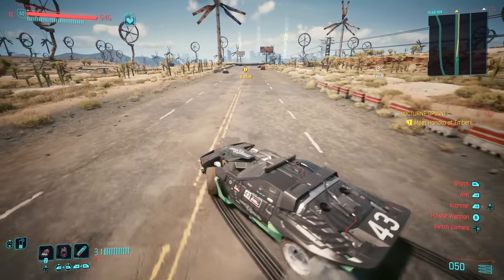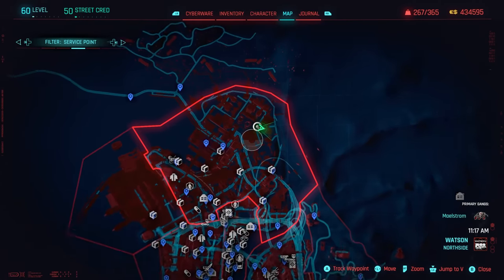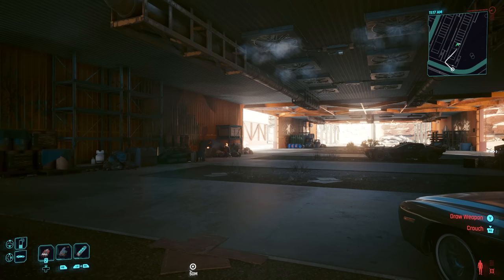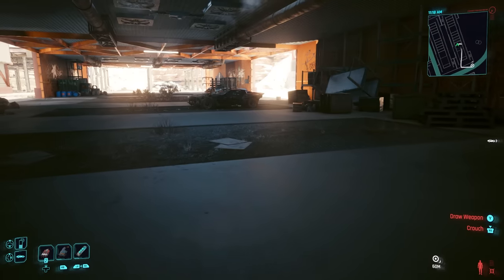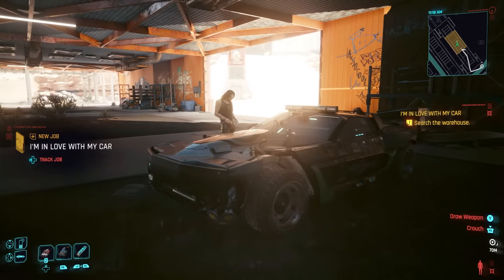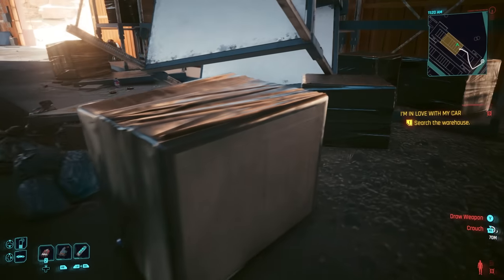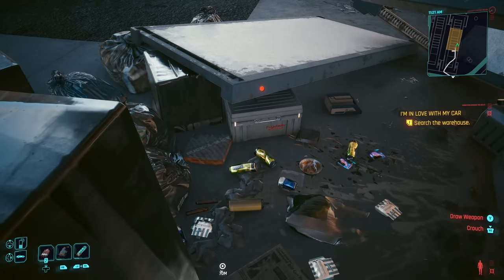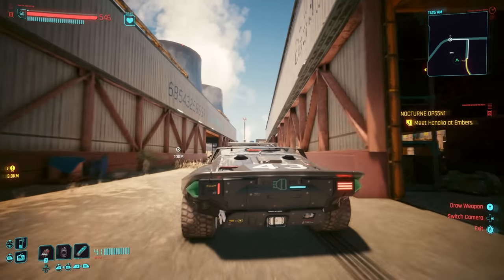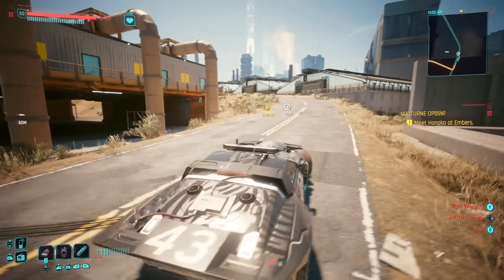The first thing I want to show you is that you can get a brand new free vehicle. All you have to do is go over to this location. To get this vehicle, you need to play through the story at least until you get Johnny Silverhand. Once you get Johnny Silverhand, you can come to this exact location and find this vehicle just sitting here. Look in this pile of garbage and you will find the keys. After doing some testing, this is honestly probably my favorite vehicle in the entire game so far.